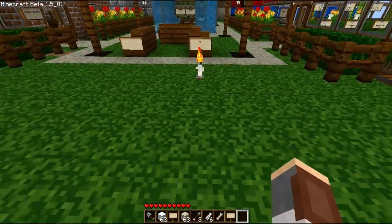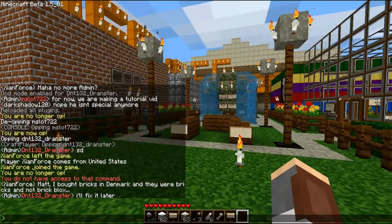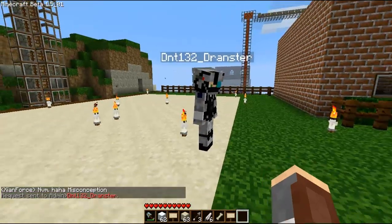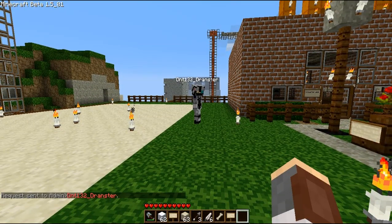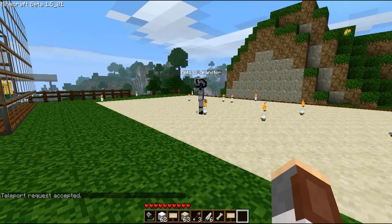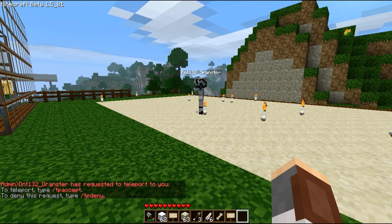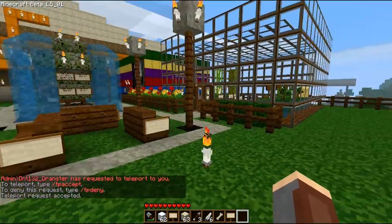We want to show the commands you can do because there are a couple new commands available. The first one is TPA — if you type in /tpa and then a player's name, it sends a teleport request to them. If they type /tpaccept, you teleport to them. I'll send the same request back so you can see what it looks like on screen.